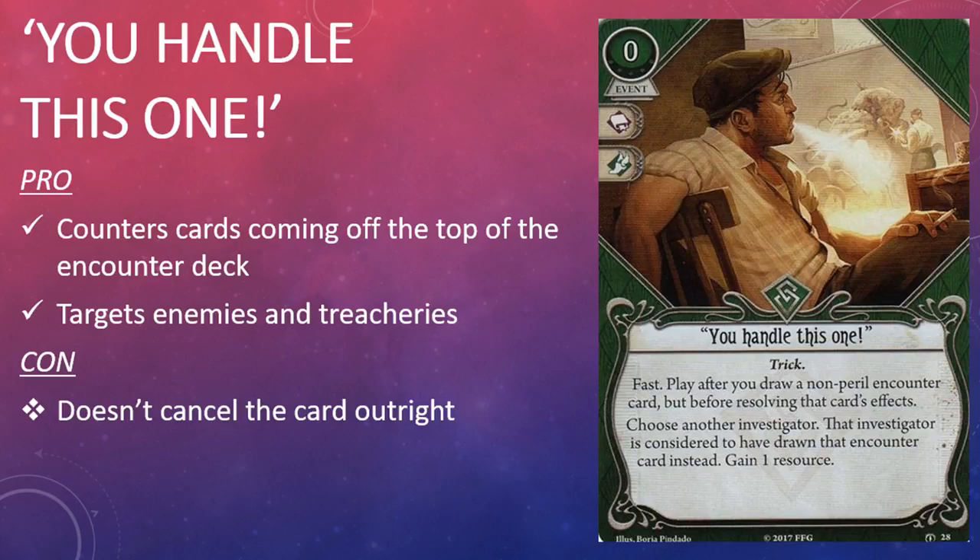Beating scenarios in the Arkham Horror LCG requires the right deck, some skill, and a little bit of luck. It helps a great deal if you've got some way to counter the cards coming off the top of the encounter deck during the mythos phase. You Handle This One may not let a rogue investigator cancel those cards outright like a seeker, mystic, or survivor, but it does allow them to pass that encounter card to an investigator who's better equipped to deal with it. My only knock against this card is that it's only good in multiplayer. As someone who has a soft spot for rogues, I'm looking forward to seeing whether the class will receive an answer to the encounter deck that is useful in solo play as well. Here's hoping the answer is as thematic as You Handle This One — who knows, maybe rogues can put all of those resources they've got to good use and bribe the encounter deck not to hurt them.